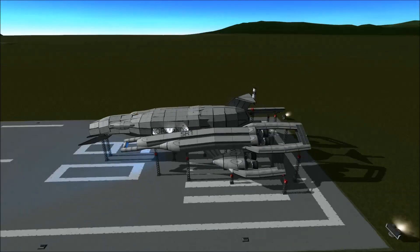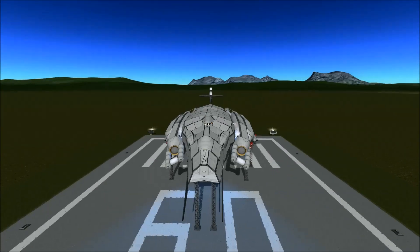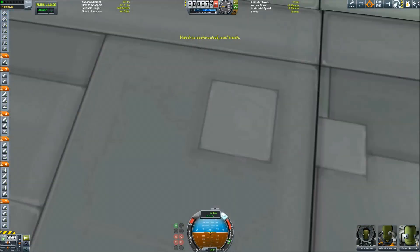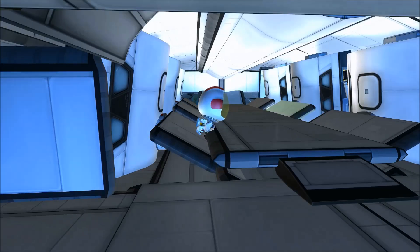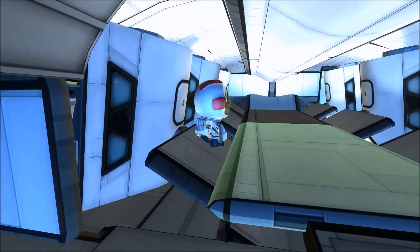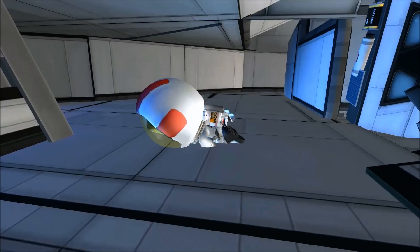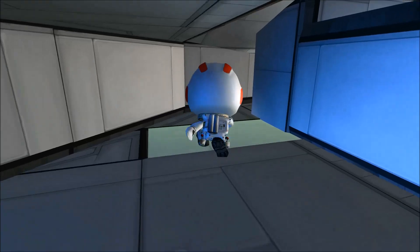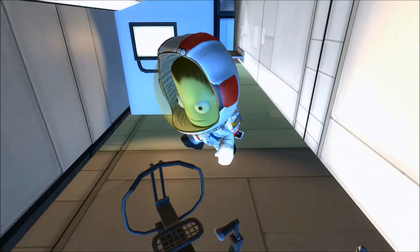Hello everybody, welcome back to the Shadow Zone! This is my recreation of the Normandy from the video game series Mass Effect, and as requested it has got an interior. We're here on Deck 2, the middle deck, with the escape pods. Kellogg Kerman just went outside of one of the escape pods for some reason — he was chilling in one. Let's take a small tour of Deck 2. We've got the captain's quarters where the magic happens.